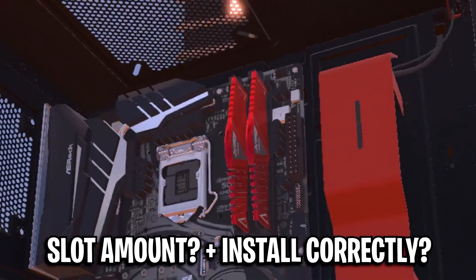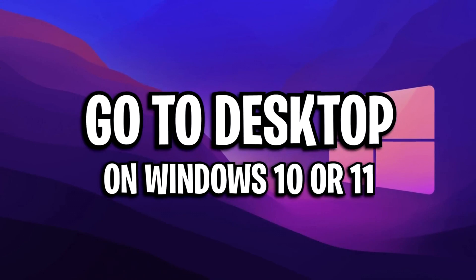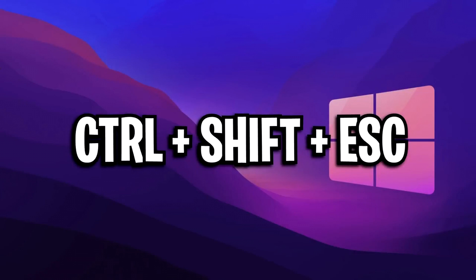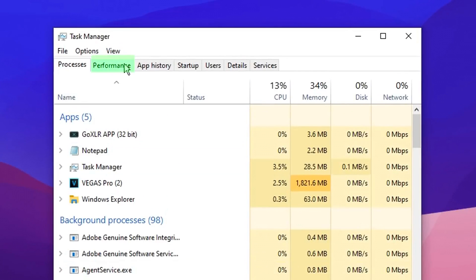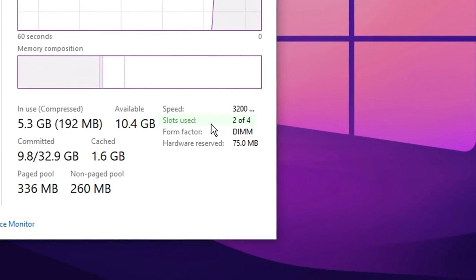The first thing to do is find out exactly how many sticks of RAM your PC has. To find this out, head over to your desktop and open up your Task Manager by pressing Ctrl, Shift, and Escape at the same time. Once it opens, click on the Performance option at the top row, then select the Memory tab on the left-hand side. At the bottom right corner you should see a section that says 'Slots Used'.